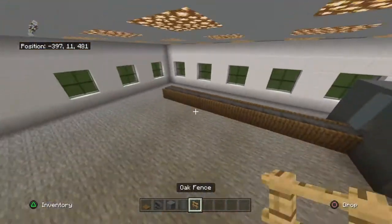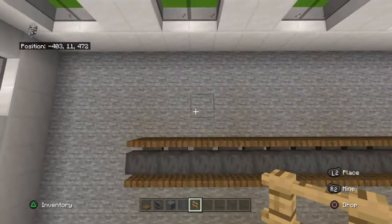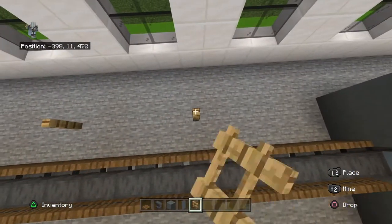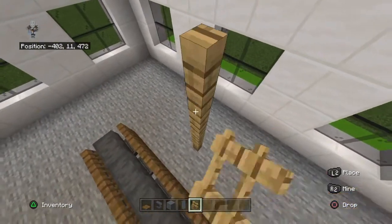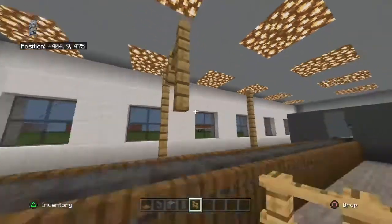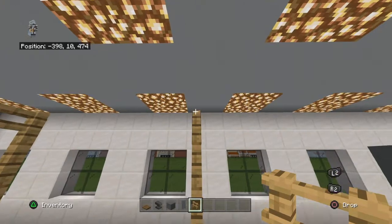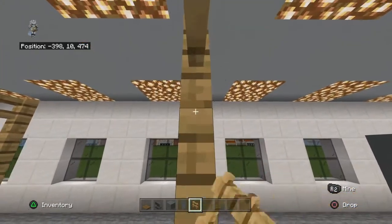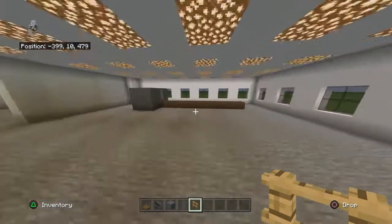With the oak fences — you don't have to do this — but basically one block away, place four oak fences moving up, then bring them toward the conveyor belt by two so inward, then down by one. It kind of looks like little arms going down — kind of gives me Portal 2 vibes.